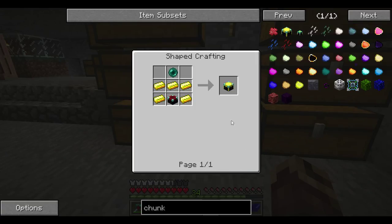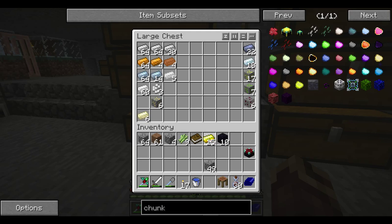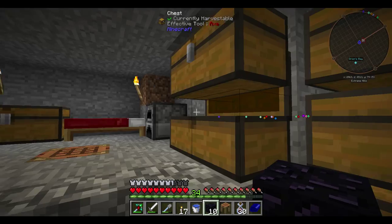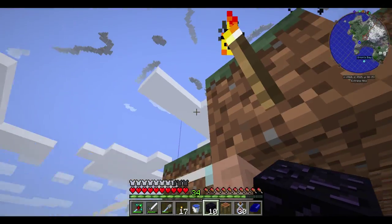I want to make a chunk loader. A chunk loader will basically load the current chunk that we're in at all times, because we're on a server and the server keeps running while we're gone. For stuff and things to be happening in this chunk, it has to be loaded. A player automatically loads a chunk, but when you log out and there's no one else around, that chunk won't be loaded. We need five gold, which we have, then an enchanting table - now you see why I made two - but we also need an ender pearl, and I do not believe we have one. So we're going to have to go grab an enderman. Maybe I shouldn't have slept earlier.